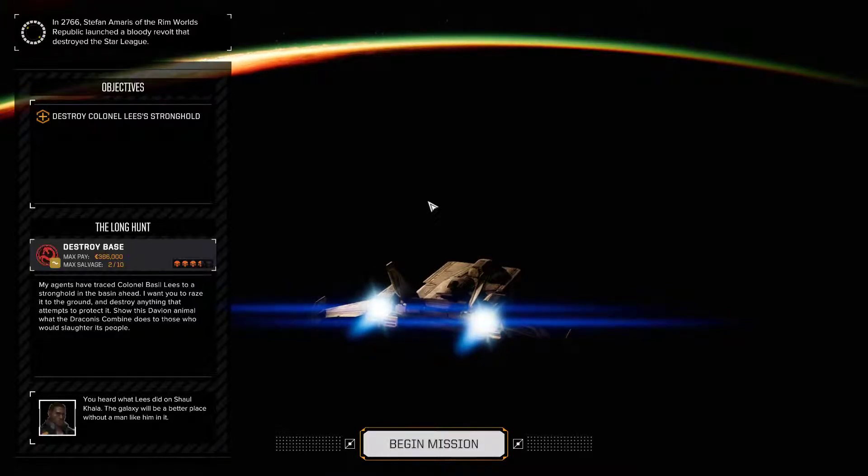Hello everybody and welcome back to Battletech where we need to destroy Colonel Lee's stronghold. My agents have traced Colonel Basil Lee's to a stronghold in the basin ahead. I want you to raze it to the ground and destroy anything that attempts to protect it. Show this Davion animal what the Draconis Combine does to those who would slaughter its people. You heard what Lee's did on Shalkala. The galaxy will be a better place without a man like him in it.